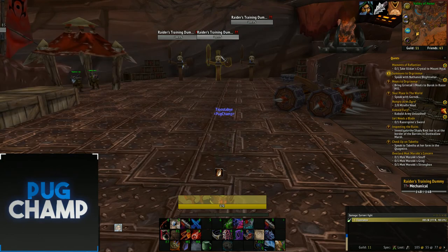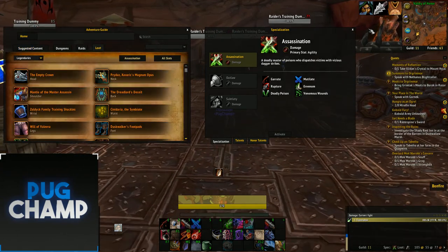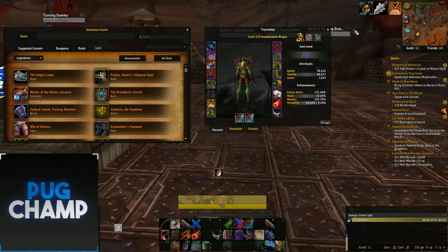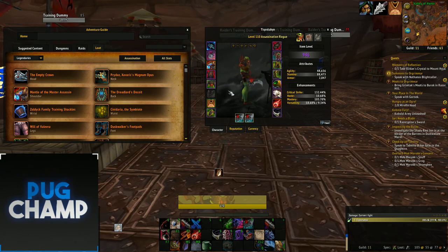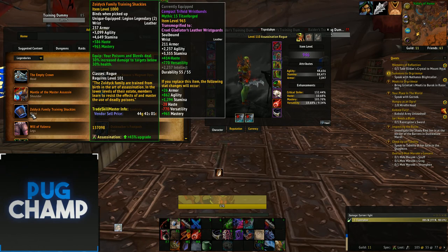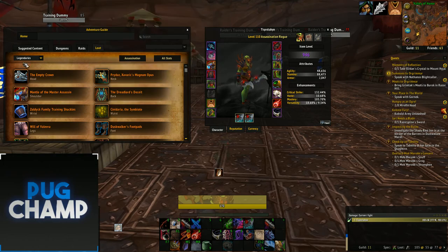So the best legendaries for single target — I don't have them all but I'll quickly show them. For assassination you want to take the shoulders due to the 100% increased crit chance, which is insanely good for when you come out of your openers. Next you want the wrists, so that when you get to 30% it's basically like an execute — your poisons and bleeds are going to be doing loads of damage. Shoulders and wrists are your BiS.